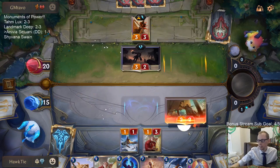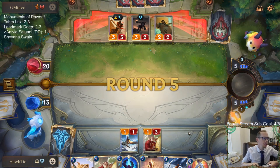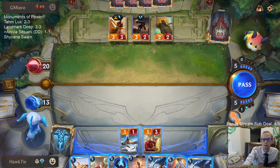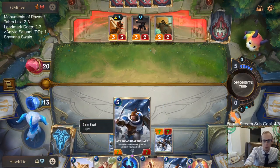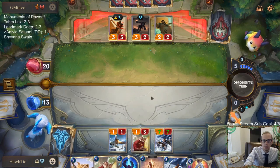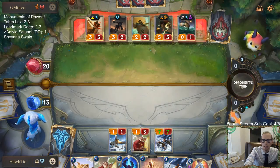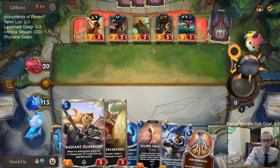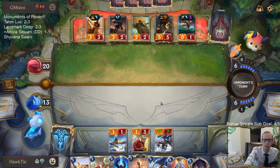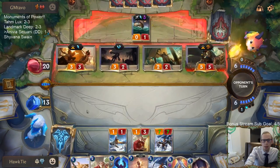New donation deck coming - landmark only, no champions. Try to get as many landmarks as you can with like three Divergent Paths. We'll go with the seven-seven Avarose Hearth Guard over the six-six. Nothing should die this round, but next round we should certainly have things die and be able to play our Radiant Guardian post-combat. I was supposed to challenge the Powder Keg - kind of just got distracted talking.